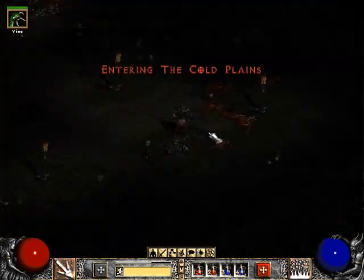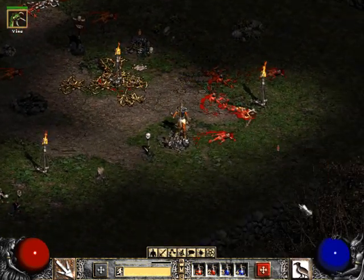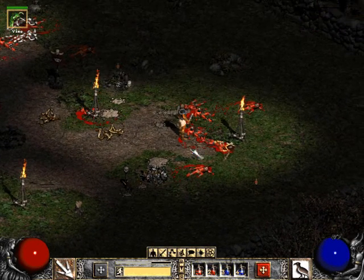I'm going to go back in the town portal to the Cold Plains, and we're going to continue fighting. And my raven is gone, so we're going to summon up another raven as soon as I run into some enemies.